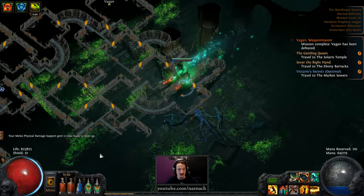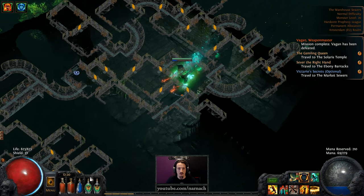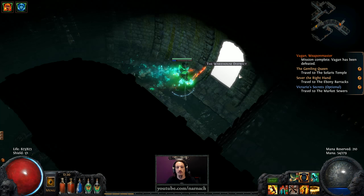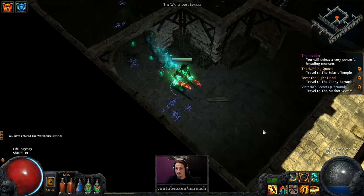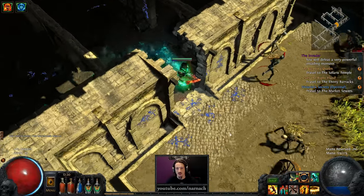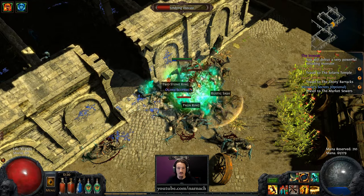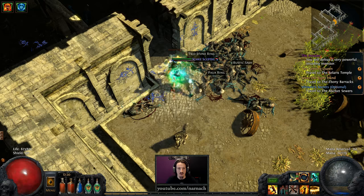If I were the exit, where would I be? There's not a lot of places the exit could be hiding. Boy house district — also known as the game of follow the corpses. 14% — let's leave that where it is. I saw an aura, which means there was a rare here.